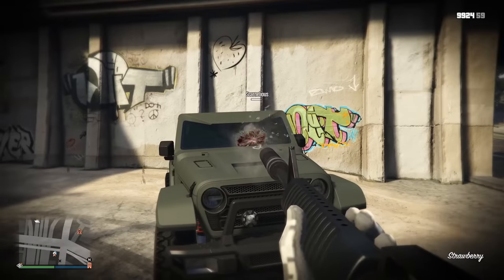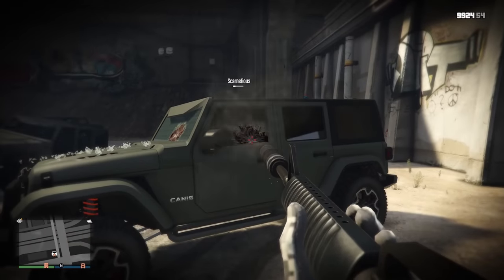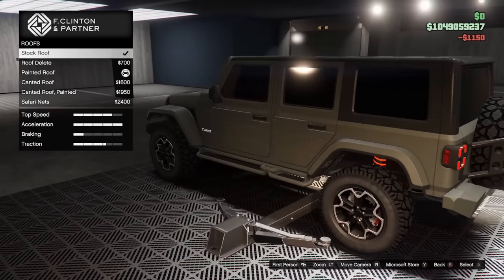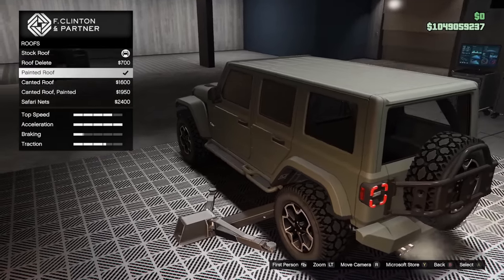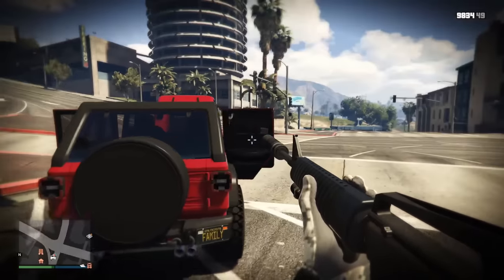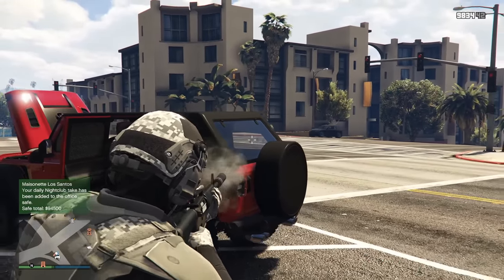The Terminus unfortunately does not have any bullet-resistant windows like some of the older Minetech vehicles have, and because the windows are quite big on this vehicle, that's kind of unfortunate. There is also a bug with the Terminus windows — if you equip the painted roof option, the back windows completely disappear. And even if you equip the canted options, the window in the back does not have any collision; it's like it's not even there, you can shoot right through it. The glass doesn't break, it just acts as if there's nothing there. However, if you buy a Terminus from someone at the car meet that has the painted roof option, yours will come delivered with a back window, so it's very strange the way they messed it up.